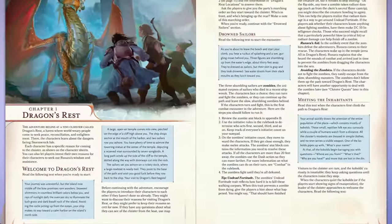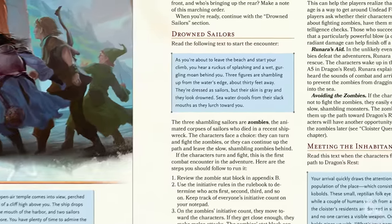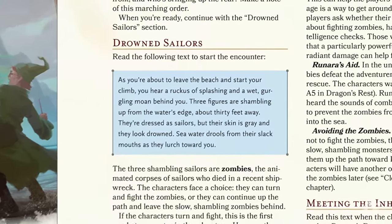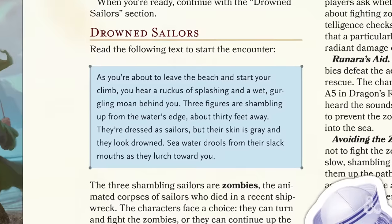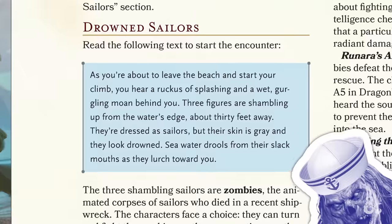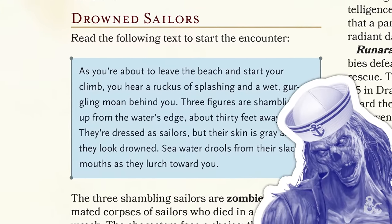Then the drowned sailors encounter begins. As the players are about to leave the beach and head off to Dragon's Rest, they hear noises behind them. You'll see text in blue boxes throughout the adventure meant for you to read out loud to your players. This text describes the wet gurgling sound the players can hear as three zombies shamble towards them. Feel free to bust out your best zombie impression if the mood takes you. The text provided is there for you to lean on or build off of. Don't be afraid to read it as is, or to get more creative and add details. Remember, do what's comfortable and fun for everyone, including you.